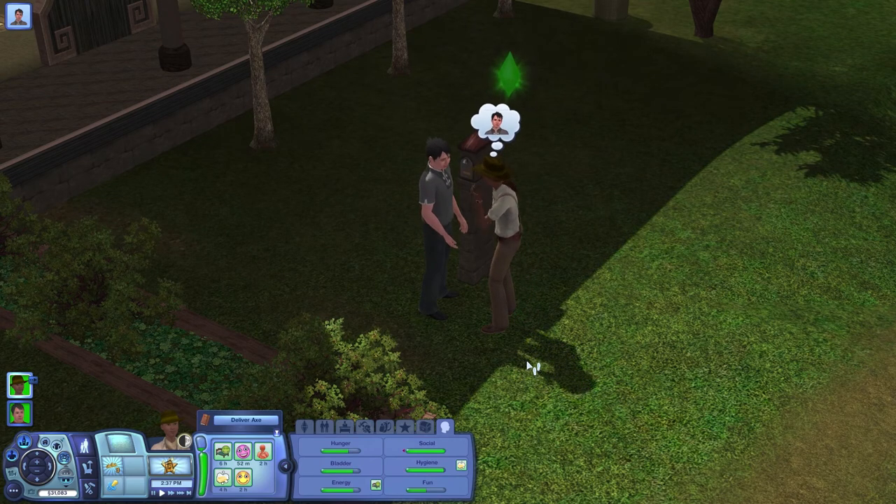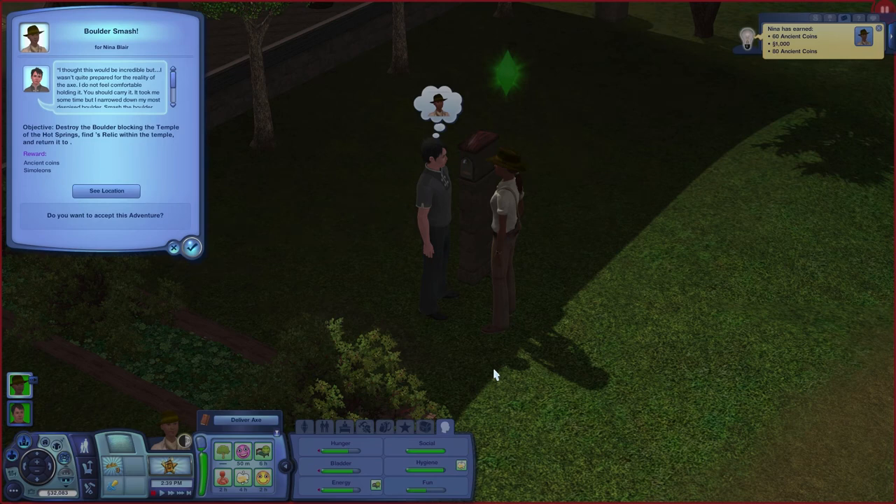Dude, I can't give you my axe but I've got it - so what do you want me to do? Boulder smash! Nina is now the Hulk! We got coins, money, more coins. Sorry, got a phone call - I'm back. So Lupe says: 'I thought this would be incredible but I wasn't quite prepared for the reality of the axe - I do not feel comfortable holding it. You should carry it.'